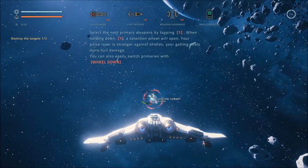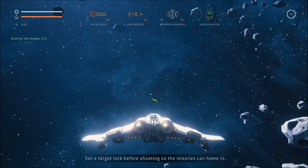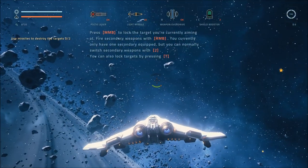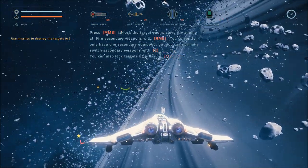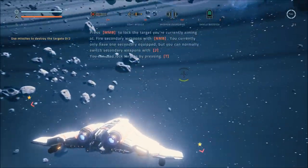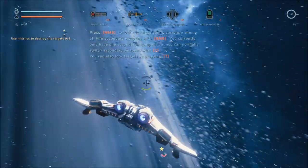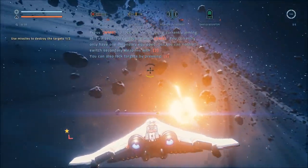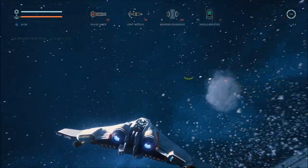And it is only mouse down. Use missiles on the next targets. Set a target lock before shooting so the missiles can home in. Press the middle mouse button to lock on the target you're currently aiming at. Fire secondary weapons with the right mouse button. You can also target lock by pressing T. I think I prefer that. Boom. Simple enough.